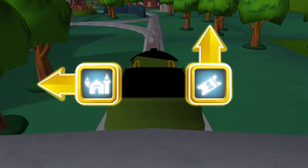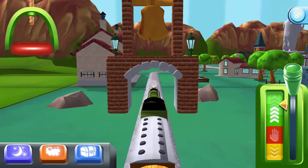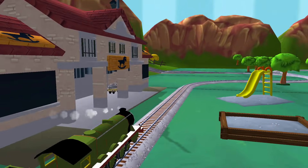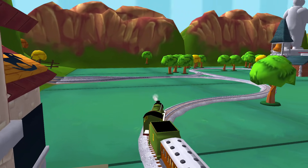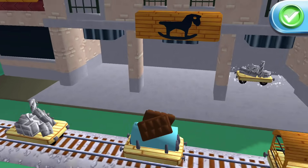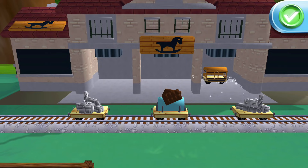Where should we go? Forward leads to... A new wagon! Your engine would love to pull that. Just drag and drop them on the blue shapes. Great!